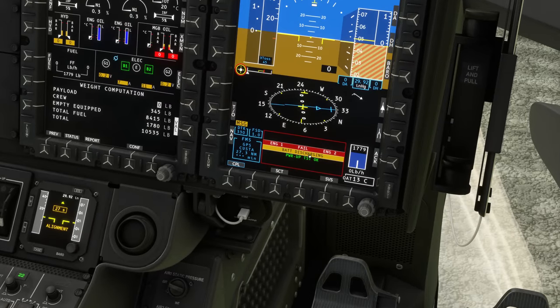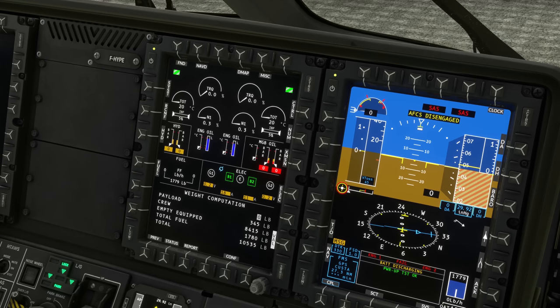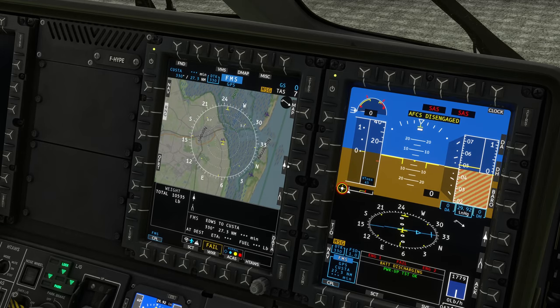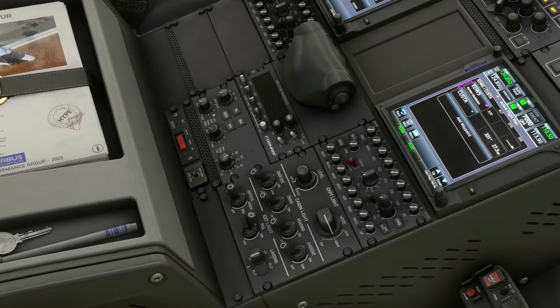Checking messages - we have engine fail, battery discharge, power-up test. That's fine, we can acknowledge that. Tank is about halfway full, sufficient for our flight today. Navigation should be set up already - it's a little problematic to get the correct course to all those oil rigs, but I'll show you a little trick on how you can find them easily. Position light can come on and collision to red - that's basically our beacon up there. I'll also turn the background lighting up a little bit.